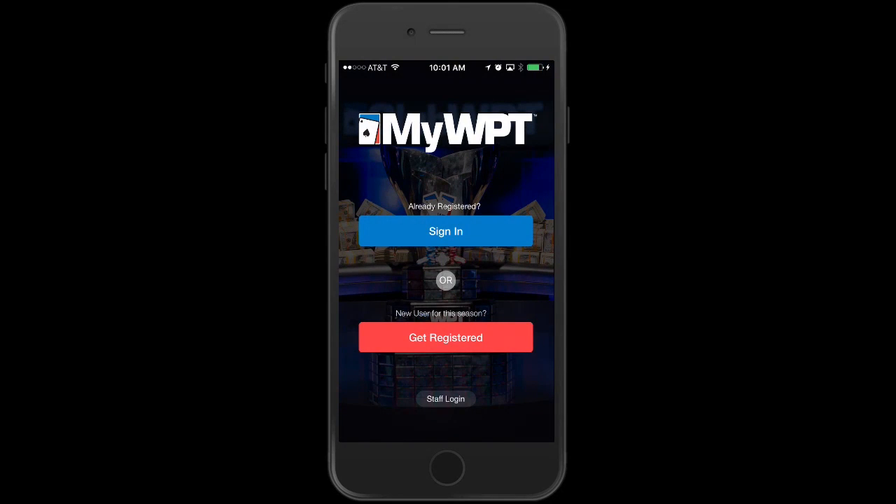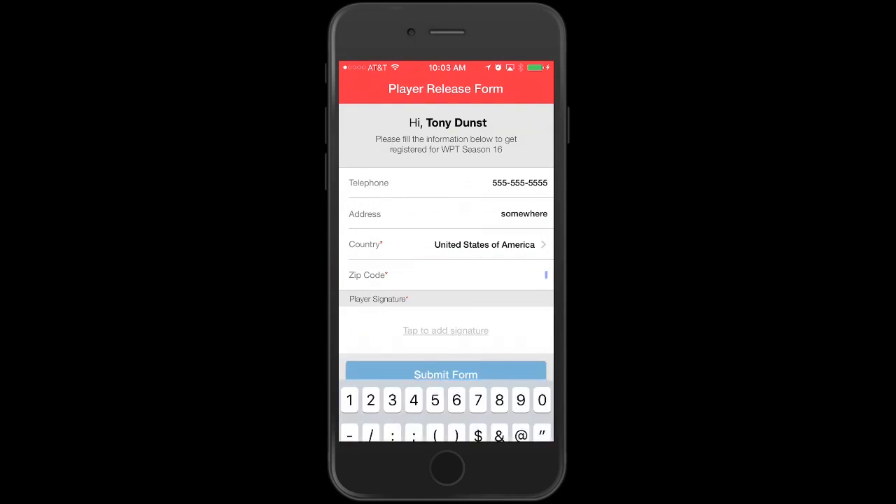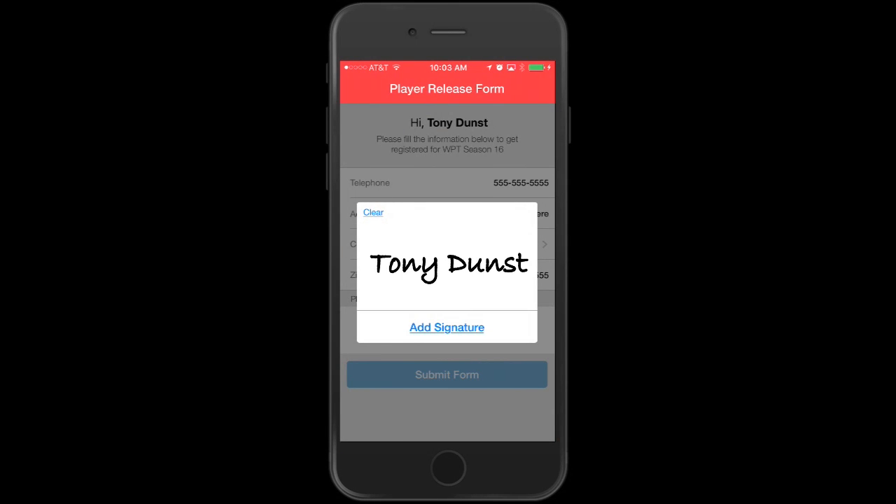Remember having to sign the WPT player release every time you played one of our events? Well, with this app you will only have to sign the release once for a full season. Just sign up on the app and sign the release with your digital signature.